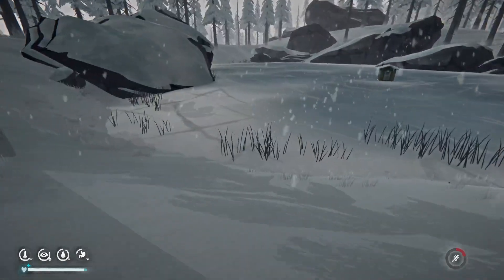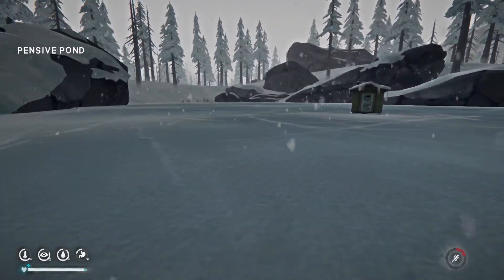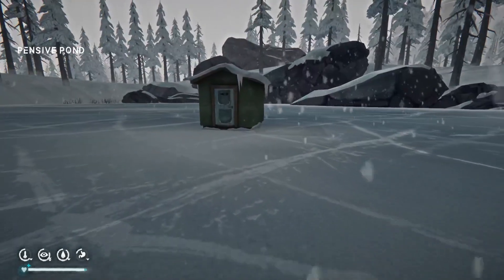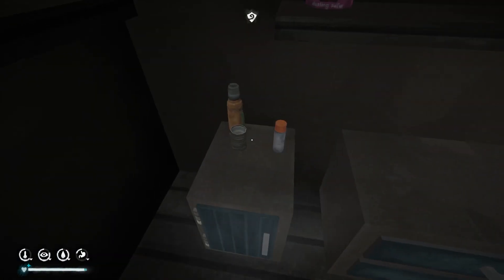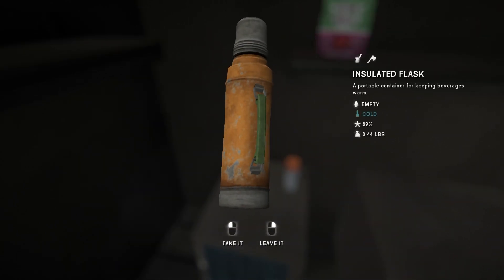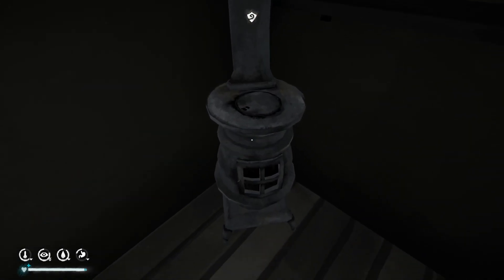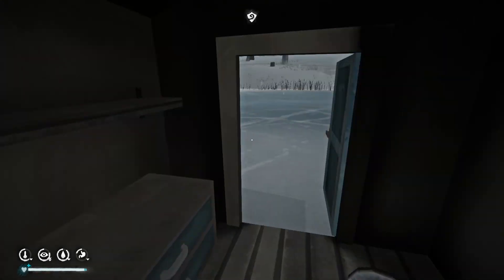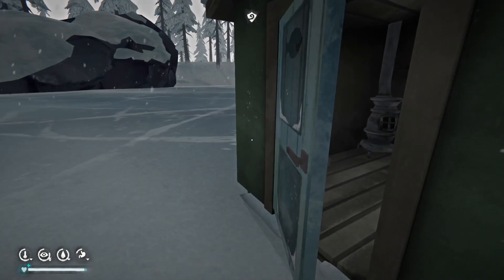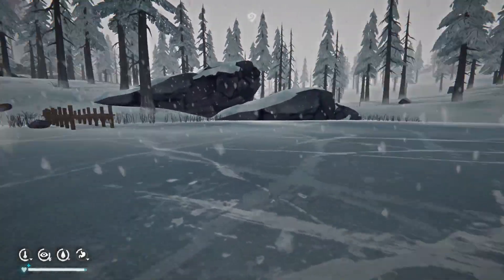Did we miss any cattails at the fishing hut? We're not going to stop. There's another maple sapling over there. We've never been here before - look at this: an insulated flask! I wasn't sure if that was going to be in this game. That's so crazy - insulated flask! Let's go - I'm about to make all the warm beverages you have no idea.